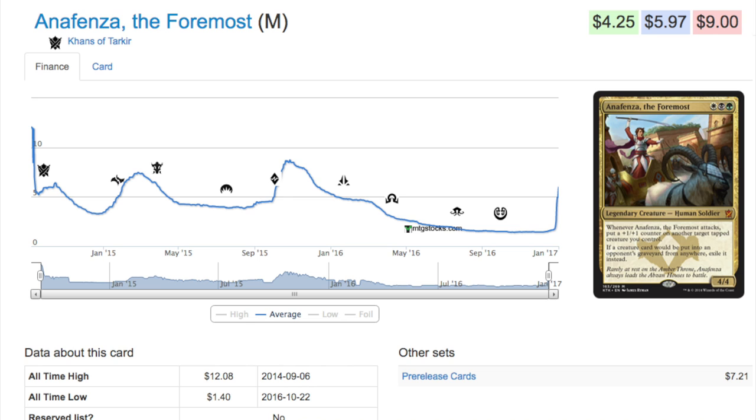Today we get to talk about the Frontier format. Frontier format is getting much more expensive as several cards have spiked around 500%. Anafenza the Foremost is a very strong card — it sees some play in Modern, but not enough to justify its recent spike of almost 400-500%. The spikes are happening because of the Frontier format directly.